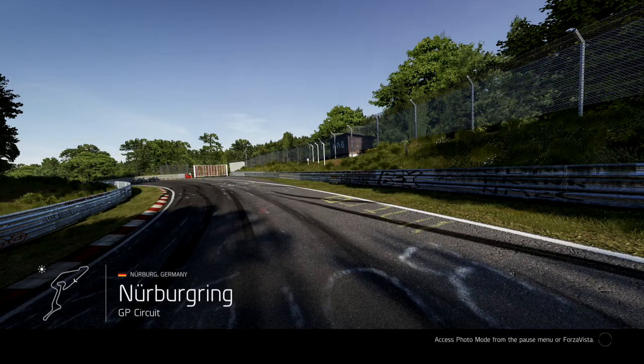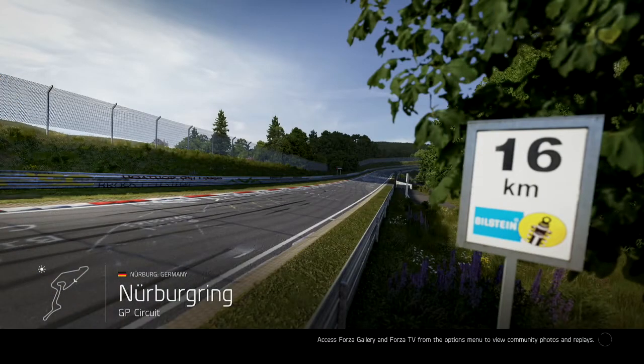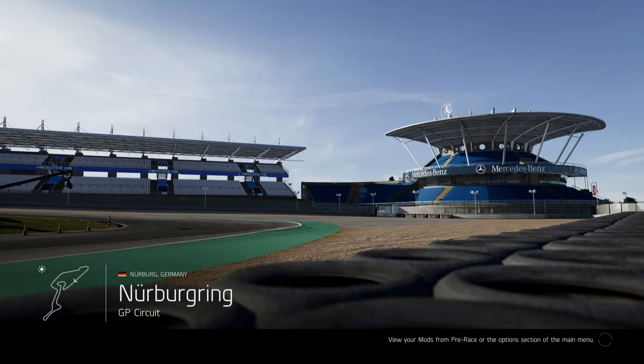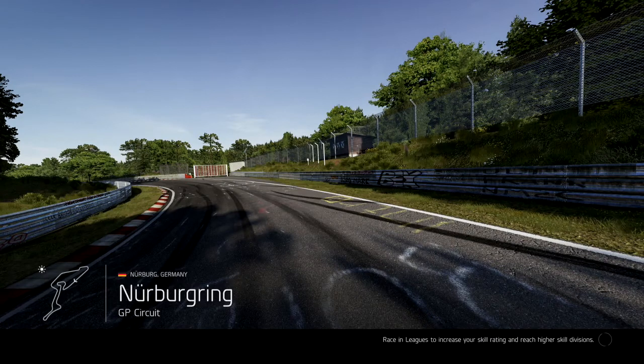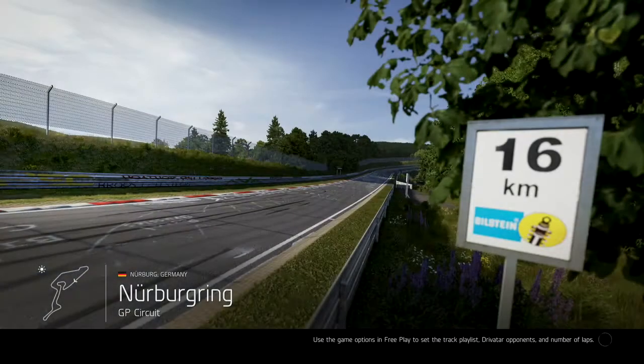Welcome back to another Forza Motorsport 6 video, it's your boy Vortex Chaos. Today we're on the Nurburgring GP circuit doing an all-star track event — everyone in the lobby is in the same car, can't tune it, can't upgrade it, can't do anything to it. Haven't tried this out yet. We're in the BMW M3 GT2 or GT3, the E92 model. I'm interested to see how it goes — let's get into this.